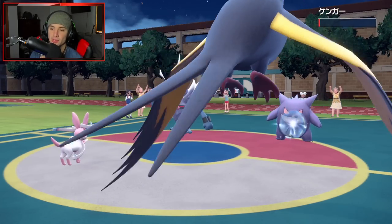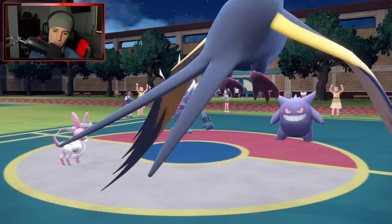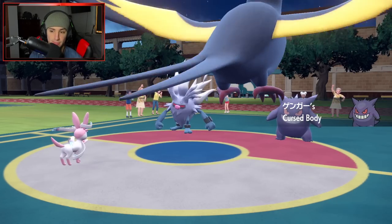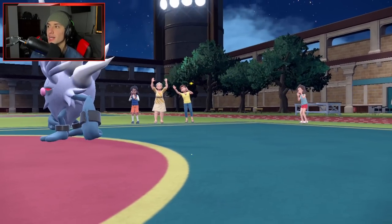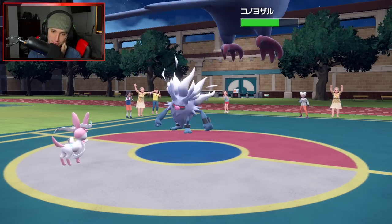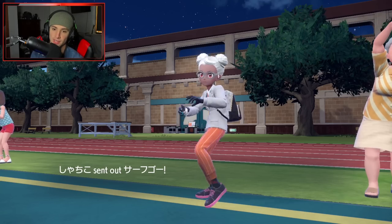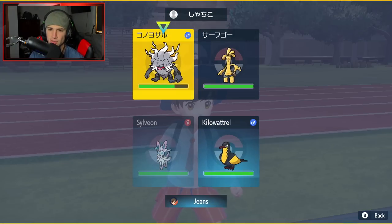Third and final match coming at you - we have a tough one. We're going up against a Dondozo team. This team does not have any way to counter Dondozo besides Endeavor on Kilowattrel. So I have to bring Kilowattrel in the back end if I want a shot at winning. Maybe Hariyama lead isn't bad, or Maushold to get off some Population Bombs. I'm going to lead Hydreigon just because of Intimidate being a pain, with Maushold.